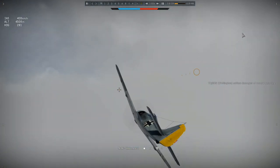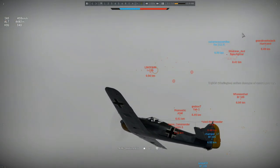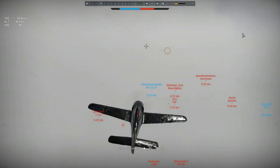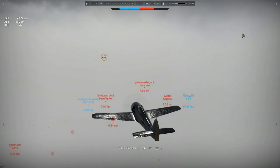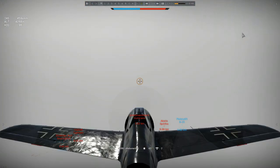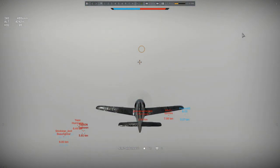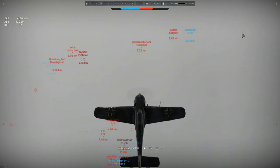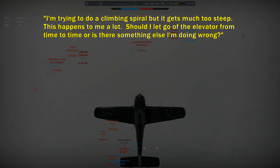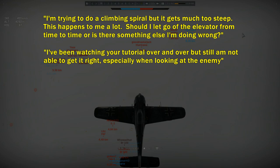Now that the formalities are out of the way, we can get into the more interesting parts of the battle. In this turn Afterburner does indeed use the rudder in a flat turn — it's far more efficient in an A4 than elevators alone. Afterburner has spotted a Hurricane 2B that's climbed and is approaching to engage him. His question is: he's trying to do a climbing spiral but it gets much too steep, which happens a lot. Should he let go of the elevator from time to time, or is there something else he's doing wrong?